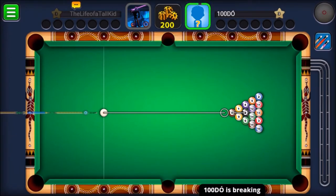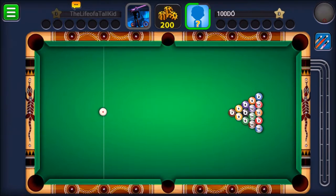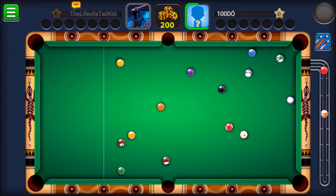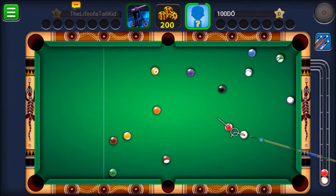That was like the first easiest game I think I've ever played. Going for a trick shot — get the orange one in. He had a solid and a stripe in so it's pretty even. Whatever one he goes for, I can catch up pretty easily. Yeah, there you go — I don't know why I'm helping him.